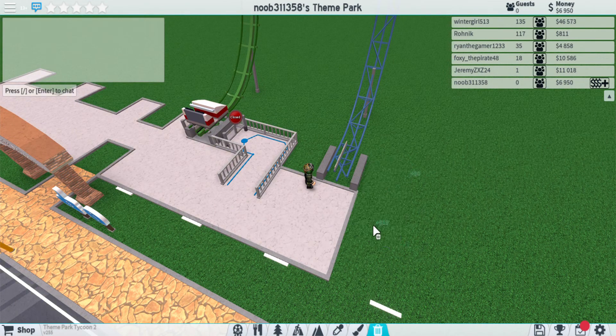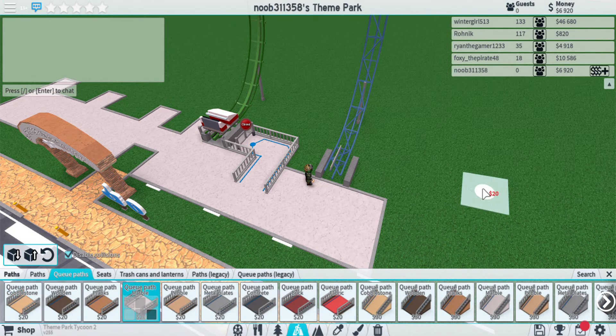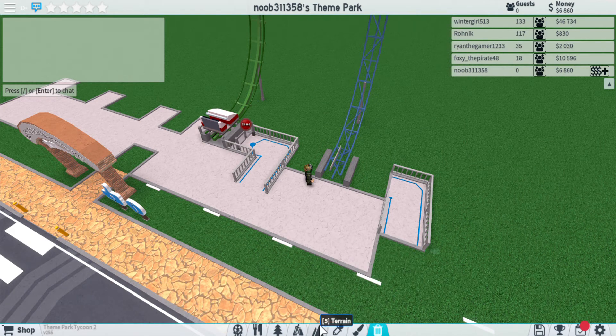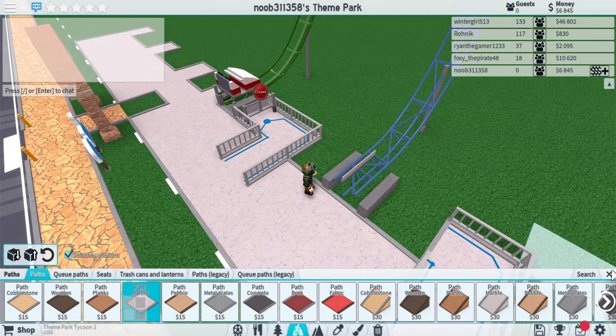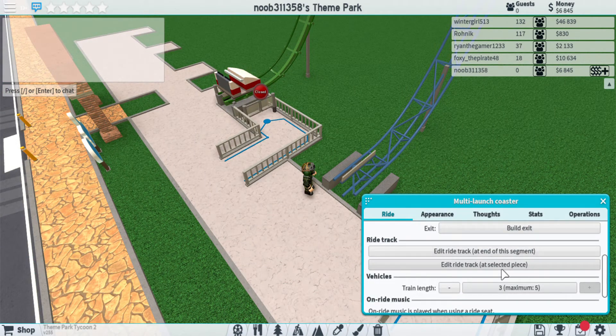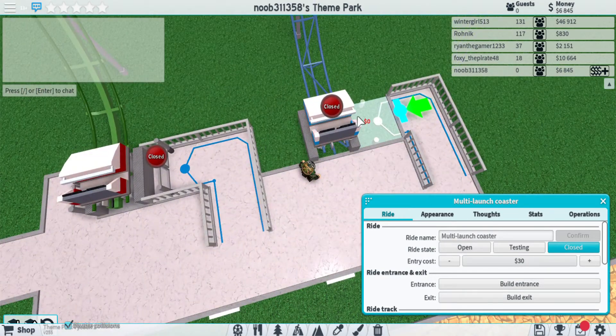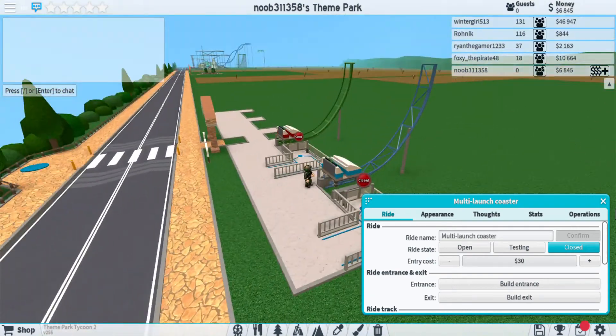Go ahead and delete that. Copy, put that stuff down, queue pads there. Copy and paste that right there. Then you go, edit — train length one — and you build an entrance. Queue pads, then you build an exit so people can get on and off as they wish.